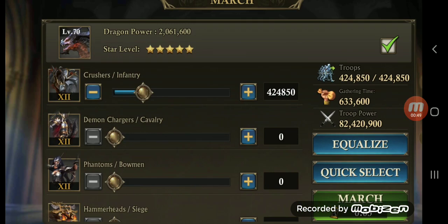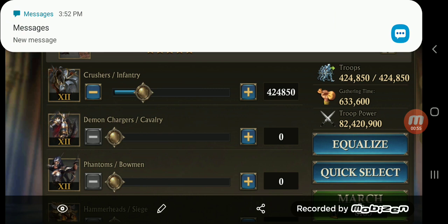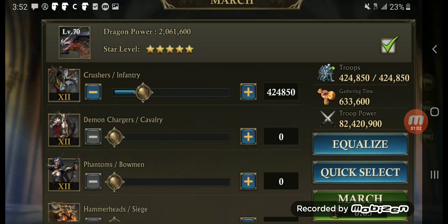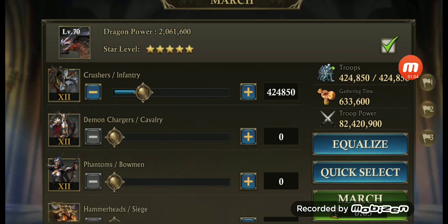One thing — when you set your march, the question is where are your march configs? The three march configs. It is on the right side here: one, two, three. Right side of the screen, you see the three dots or three circles? That's where your new march config is.